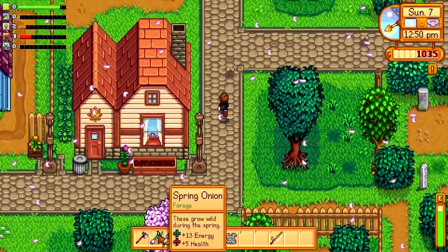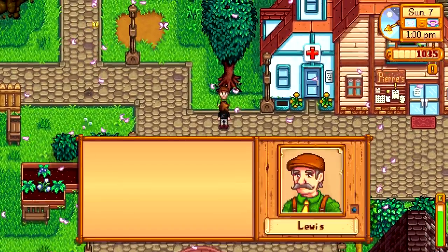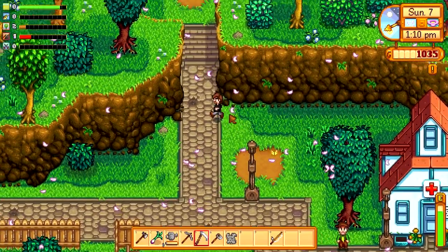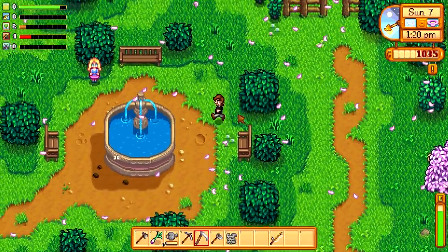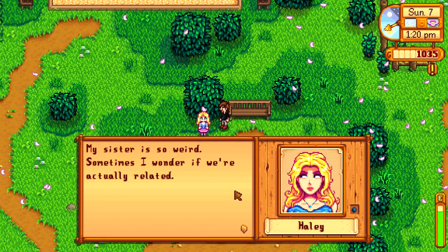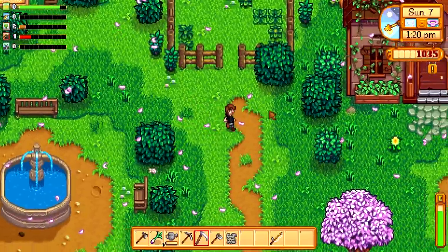I found some spring onions — these are just wild things that grow in the spring, not the summer. There's Lewis, just chilling. We need to start trying to get gifts for people — I think that would be a good way of starting to build up relationships. With Abigail, quartz I think was actually quite a common resource. I can't remember what Hayley likes. Hayley's sister says: 'My sister is so weird, sometimes I wonder if we're actually related.' I think she's quite sassy.